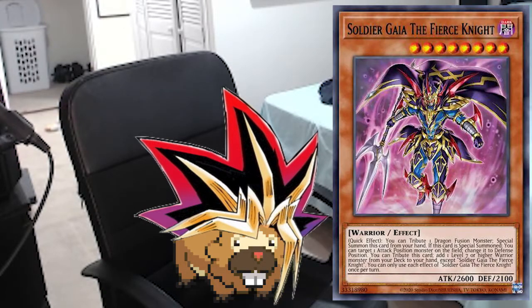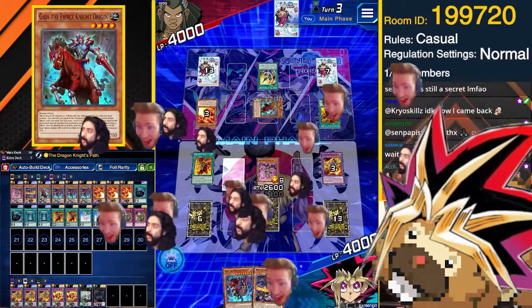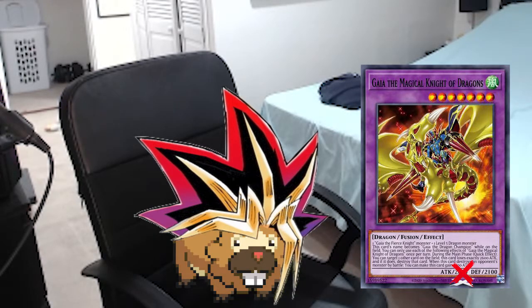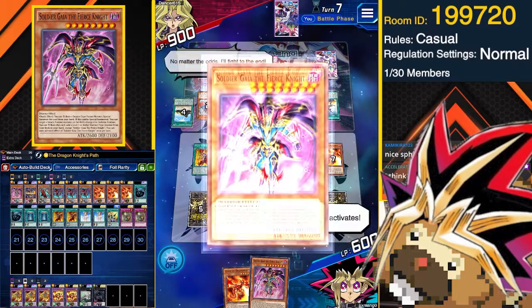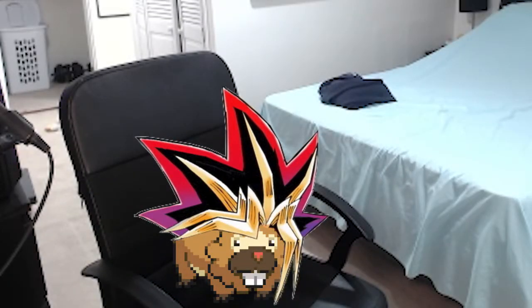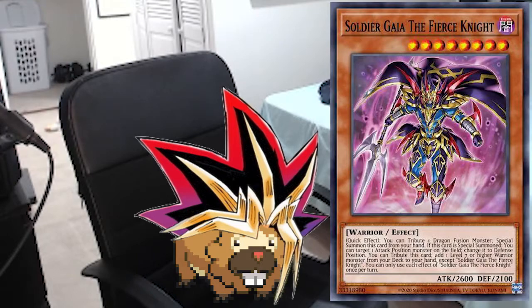Another new card we play is Soldier Gaia the Fierce Knight, which can allow you to tribute your Gaia fusion monster as a quick effect to summon itself, and then on-summon change an attack position monster to defense position. It can be helpful in making use of a Gaia the Magical Knight of Dragons whose attack was reduced to zero, or to dodge disruption while having a body on board. Being able to use this effect during your opponent's battle phase allows you to interrupt their OTK, or to go for the finishing blow during your own battle phase. Keep in mind that if you tributed your only Gaia fusion monster to summon Soldier Gaia, you will no longer have the field spell's battle phase protection. Soldier itself can also tribute during the main phase to add a Gaia the Magical Knight from the deck to the hand, giving you another pathway to combo.